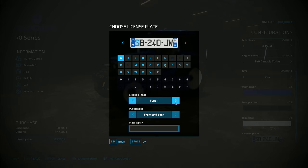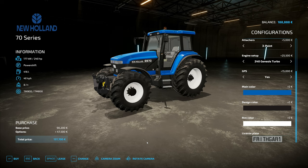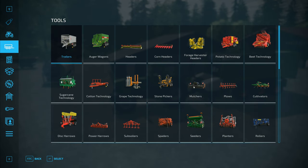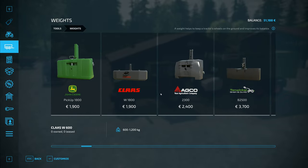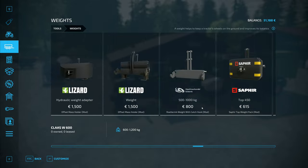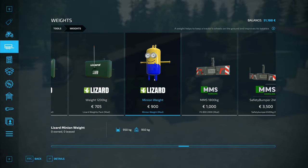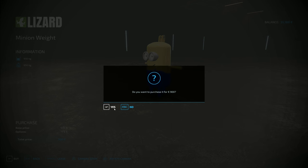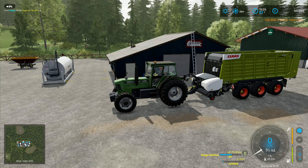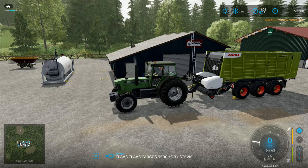We're going to give it a different number plate — type 2 right here. I'm going to call this one Frithgar 1. We'll buy it — it's a 240 horsepower tractor, which is a lot more than the one we've got at the moment. And then I'm also going to get it a front weight. There are so many weights now. I haven't used this one yet — it's a one-ton weight. I haven't got a minion weight yet, so I think we'll go with that one, even if it might not be quite heavy enough.